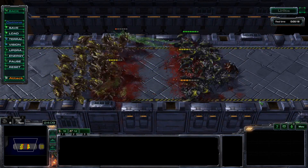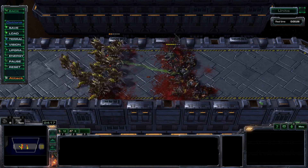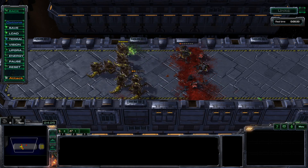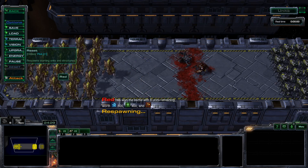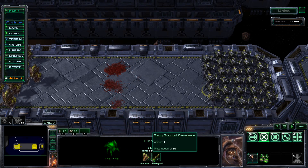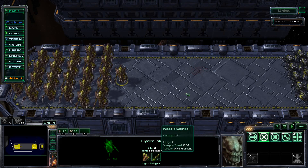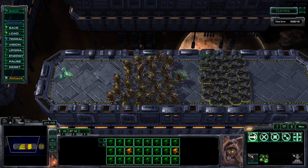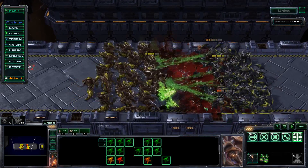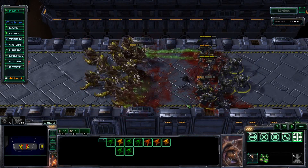It looks like none of the forces are trying to move forward this time. I would suspect that Roaches would have to go forward in this scenario and use their ability to strike. So what do we have? Hydralisks have 90 health, Roaches 145, 1 armor, 3.15 move speed. Hydralisks zero armor, 3.94 speed. This time I'm going to make more Roaches and more Hydralisks attack simultaneously and see what happens.